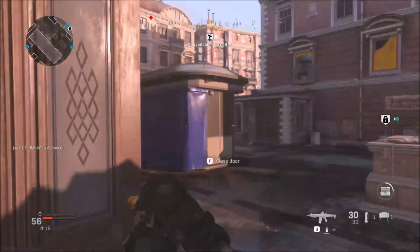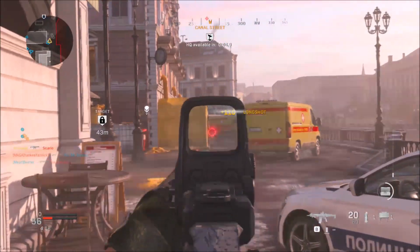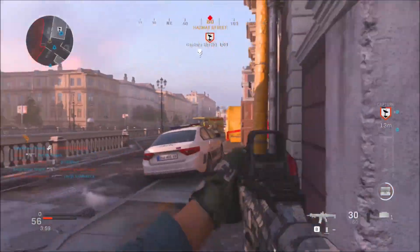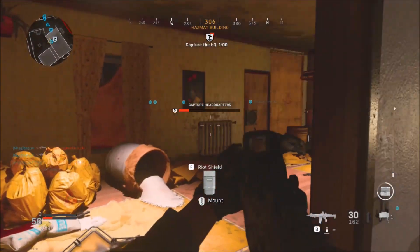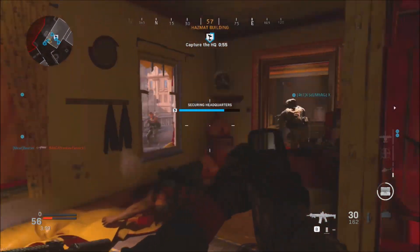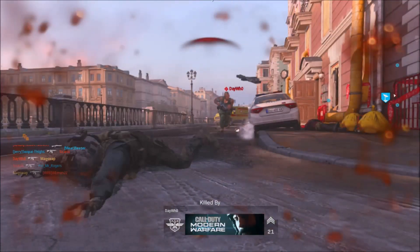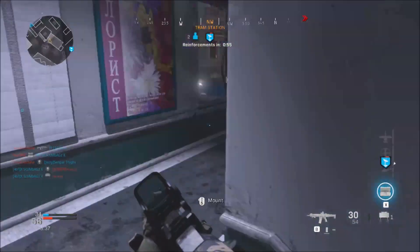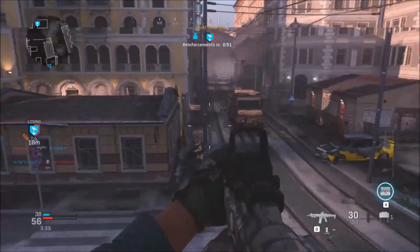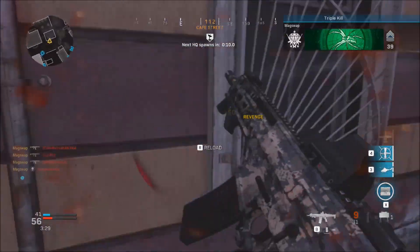Next HQ up in 10. I'm on the fire. Enemy. We're taking the HQ. We're at the HQ. They've disabled the HQ. I'm shot! Under the side! Counter UAV available.